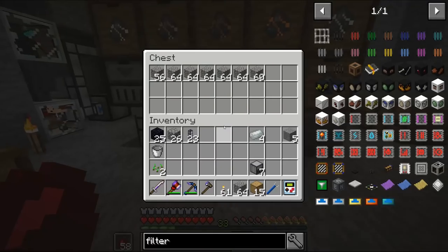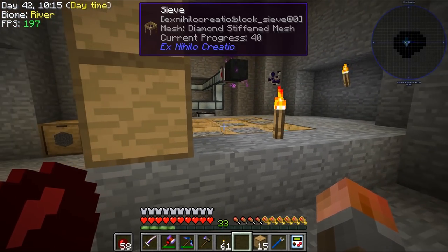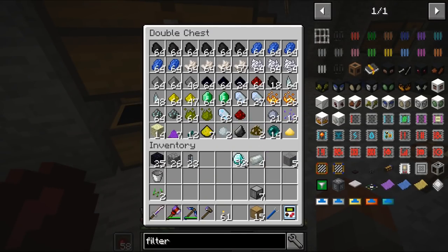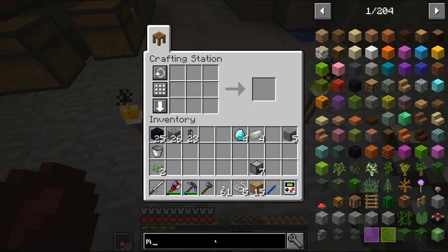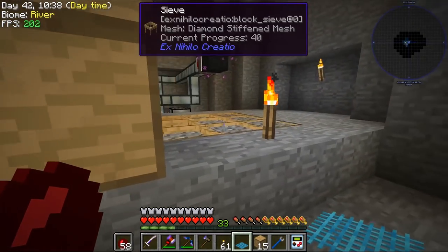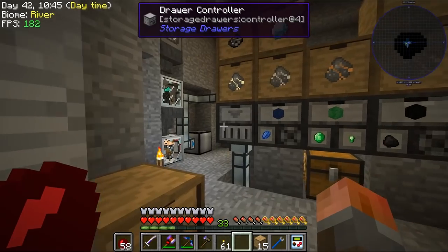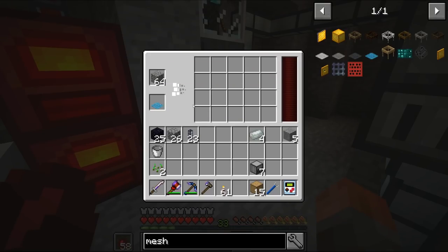This should start populating stuff. I don't want to get too close because I may start picking things up, but it's already sieving. I need to make a diamond mesh so that last sieve can actually populate — just need four diamonds and some string. Make a mesh. And that's done — all three sieves are enabled to do mass sifting.